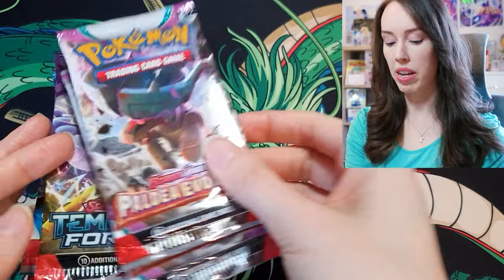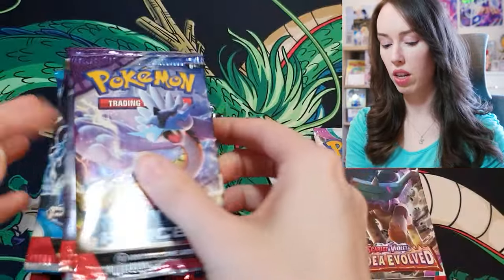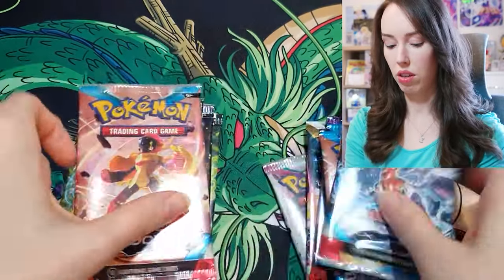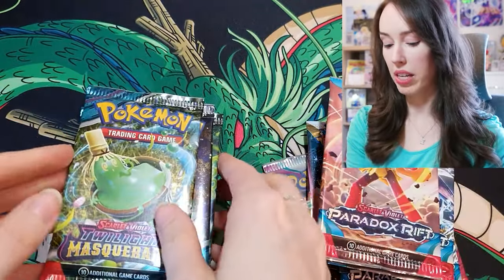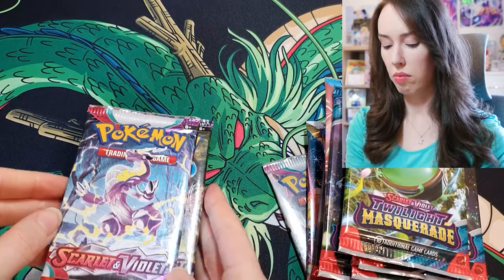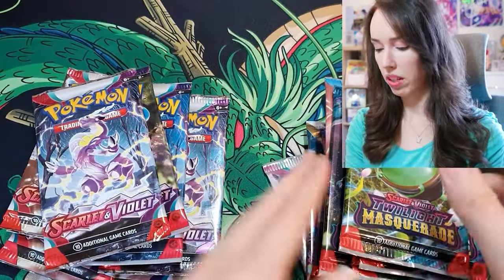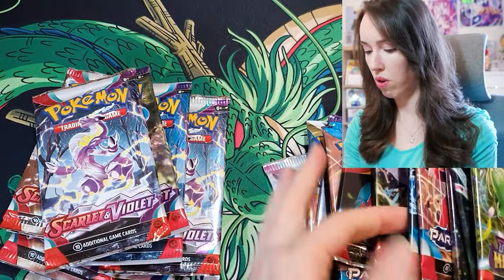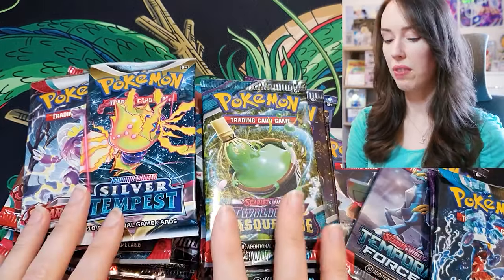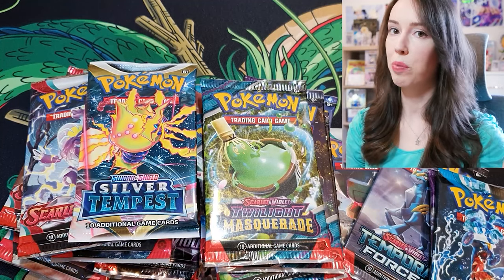So let's quickly check what we have here. We have a little bit of Paldea Evolved, Temporal Forces, Paradox Rift, some Twilight Masquerade — I don't think I've opened that set before actually. Some Scarlet and Violet base set, and I believe there was just one pack of Silver Tempest as well. I believe there's about 21 blister packs here, so anything is possible today guys.